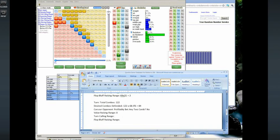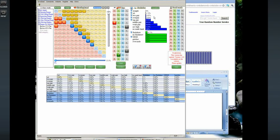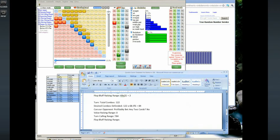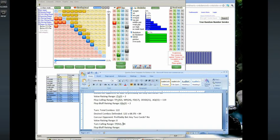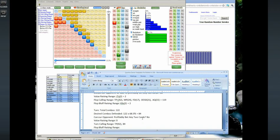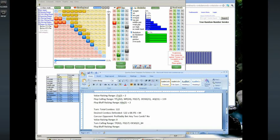Turn calling range: we need to get to 84 combos. Top pair is still 42 combos since we raised jack-ten suited. Let's look at draws first — flush draws 17, open-ended straight draws 21. So 42 plus 17 gives us 59, plus 21 gives us 80. Then we'd want something like four middle pair combos here.